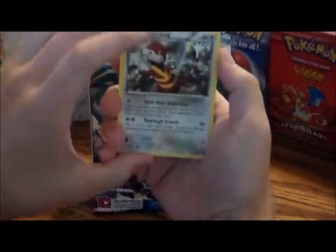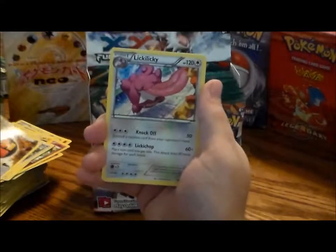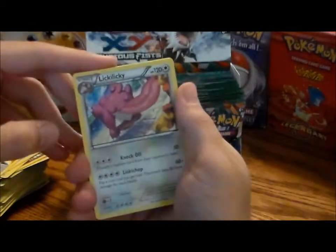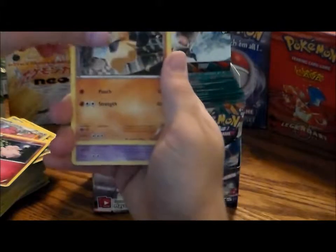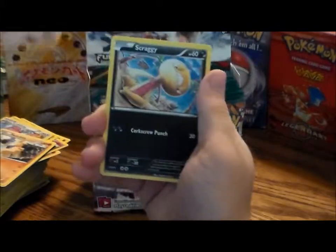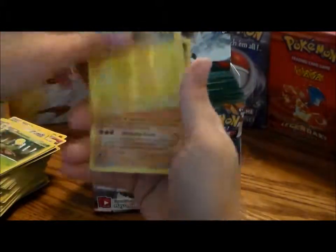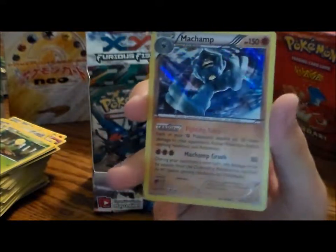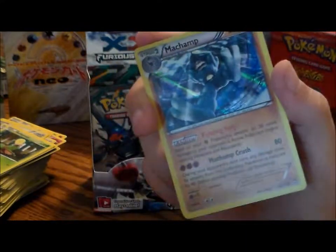Got a Watchog — stupid raccoon — another Strong Energy, Lickilicky, Clefairy, Makuhita, Drowzee, Scraggy, Bellsprout, a reverse hollow Electabuzz, and a hollow Machamp. I've never seen one of these guys before — it's cool, neat artwork, even though the camera angle is faced up at his crotch. That's a bit perverted.